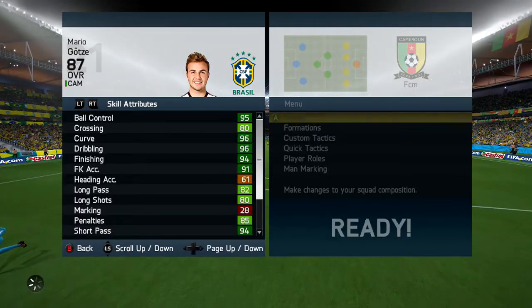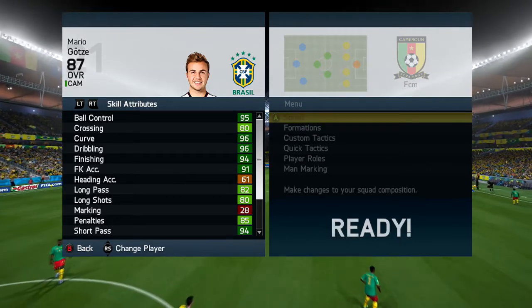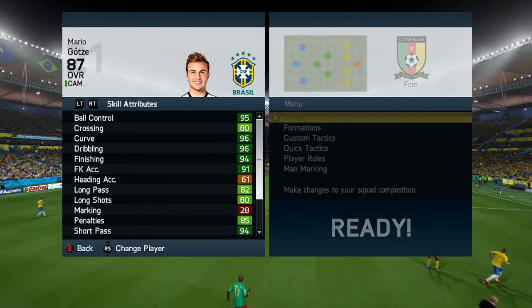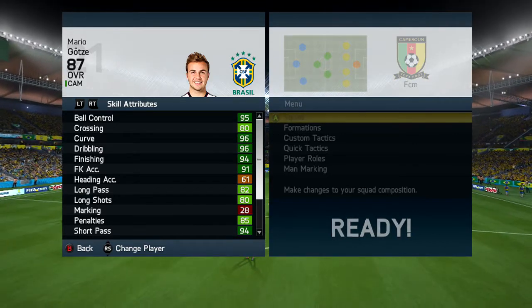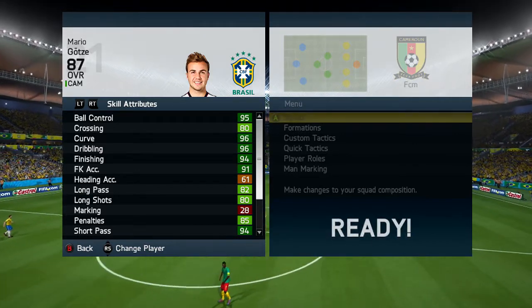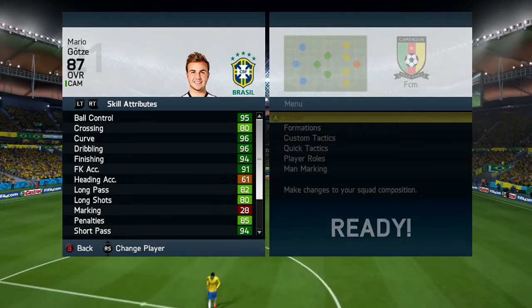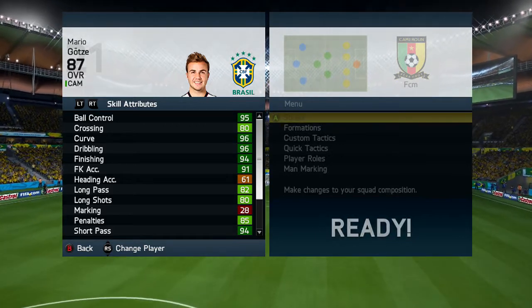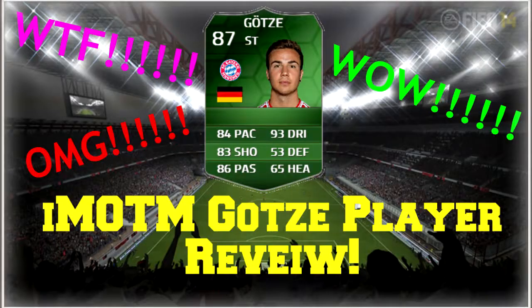Overall guys, I would recommend getting this card - he's absolutely insane, just try him out. If you don't like him you can sell him, or if he's in the World Cup mode just try him out for the fun of it because it's untradeable - you either have to pack him or you've already got him. Overall he's a brilliant player. I'd give him roughly around a 9 - 9.2 - because he's absolutely insane, apart from his heading, that's the only downside. That's it for me guys, thanks for watching, please go and subscribe, I hope you enjoyed the video, drop a comment, like and subscribe. Thanks, appreciate it - I'm Vector and I'm out, peace.